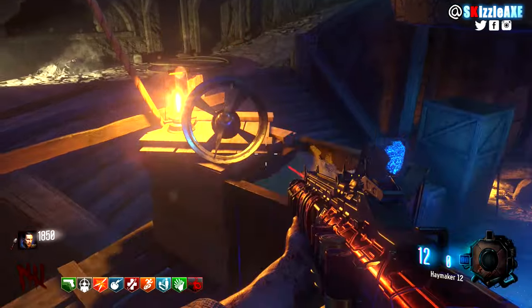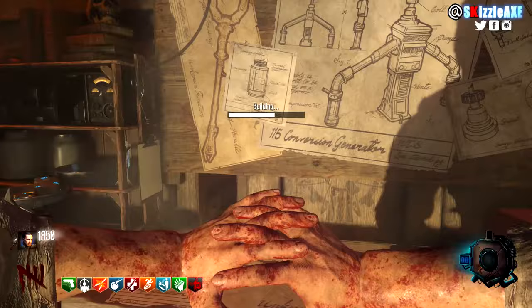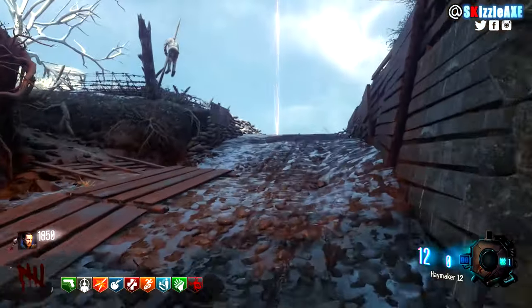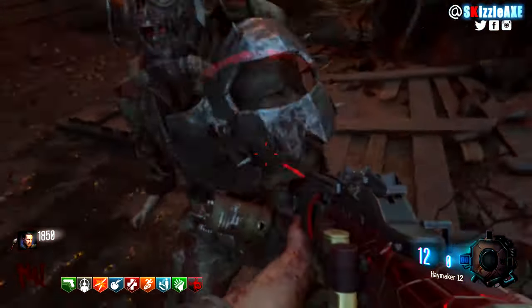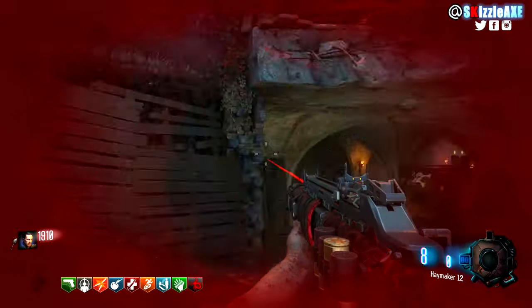Now you've got the Maxis Drone. Next you need to collect 4 Maxis Medallions. The first one is going to be in front of the entrance to the church roof — just deploy your Maxis Drone, aim towards that symbol, and the drone will hit it. You now have the first Maxis Medallion.